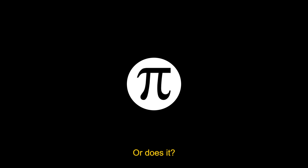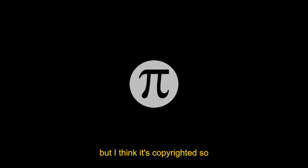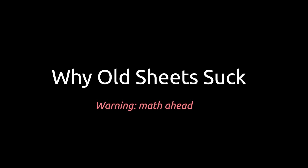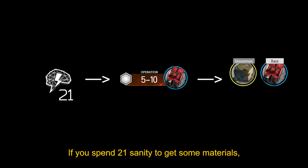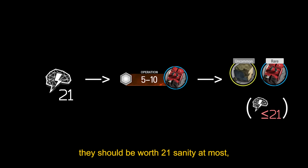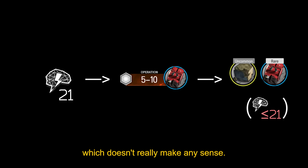It costs 21 sanity to run, so on average drops 25.2 sanity's worth of materials. Or does it? If you spend 21 sanity to get some materials, they should be worth 21 sanity at most, not 25.2. Otherwise, you'd be getting 1.2 sanity per sanity, which doesn't really make any sense.